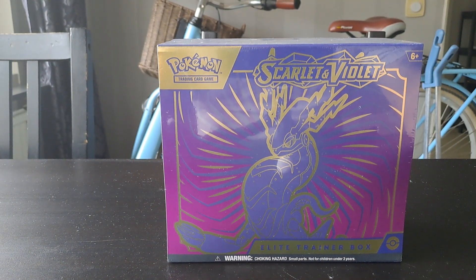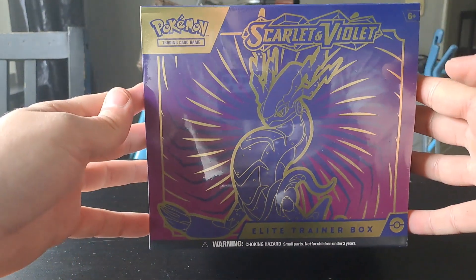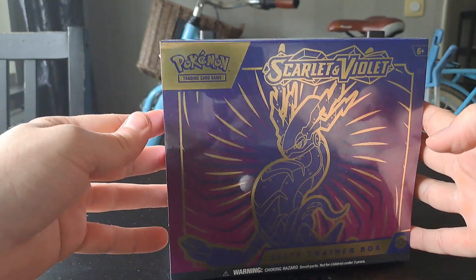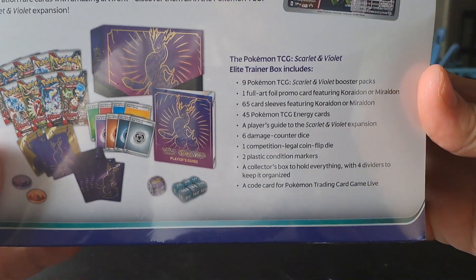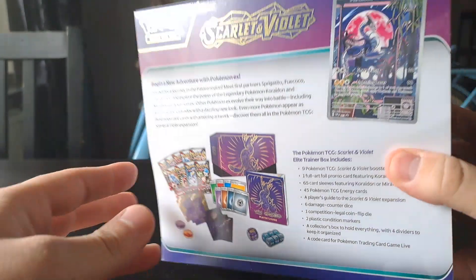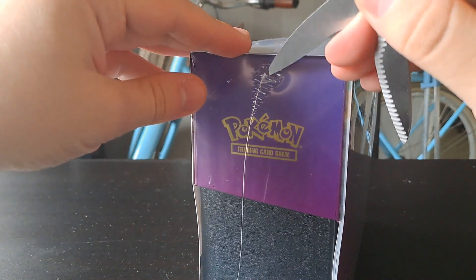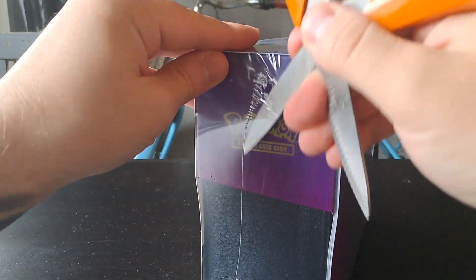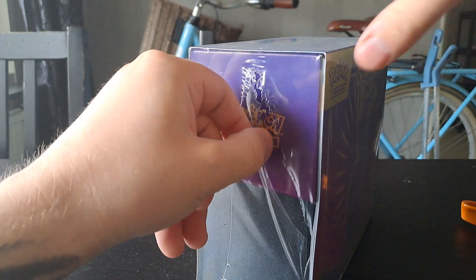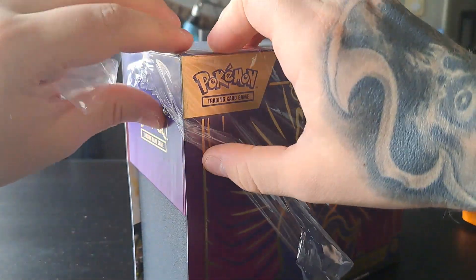Hello everybody, it's Arnold here again, and today we are opening up the second of our Scarlet and Violet Elite Trainer Box. Here I'm just going to show you the front of the box and the back — you can read there if you want. This is the Miraidon Elite Trainer Box, released a couple of months ago, so I finally have time to open this thing up.